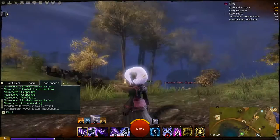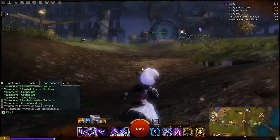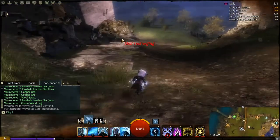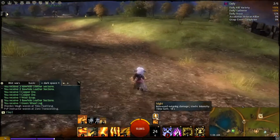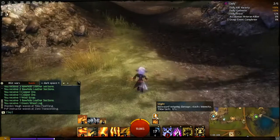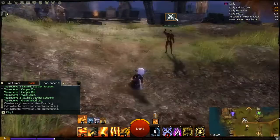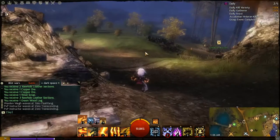The reason I wanted to demo majority of this with the elementalist is because the elementalist has a wide variety of boons they have access to through either their attunements or their skills and traits. The first boon I want to talk about is Might. Might is signified by a sword icon on your UI right above your utilities. It's a boon that stacks in intensity, and the purpose of Might is to increase outgoing damage — both direct damage and condition damage — with a maximum of 25 stacks.